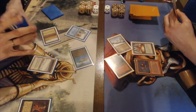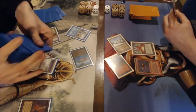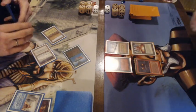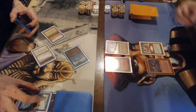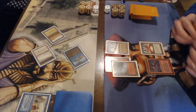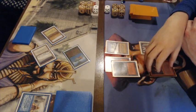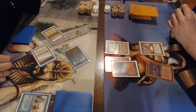Frank looks up — he's tutoring for the Ancestral Recall and plays it immediately. Gideon draws into a Swords to Plowshares as well, which is an interesting target for the Atog of course. Frank plays out a second Mountain — lands are not really an issue for him. Ideally now Frank wants to use all his mana to put more pressure on the board, attack with the Atog, and sacrifice the Mana Vault to the Atog. But it looks like he's just going to attack for one.